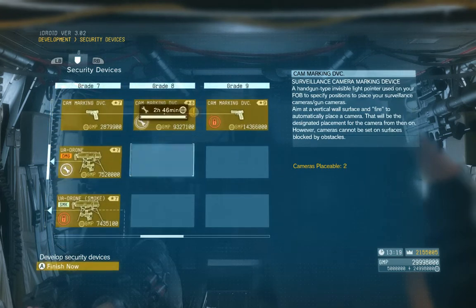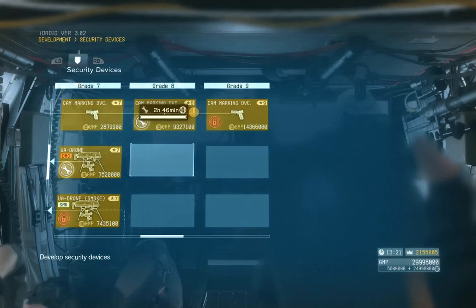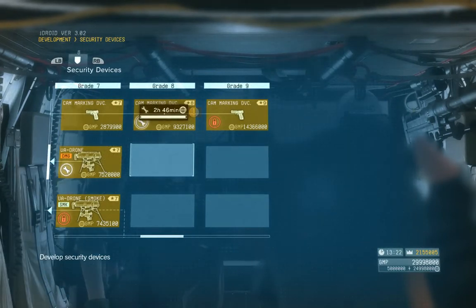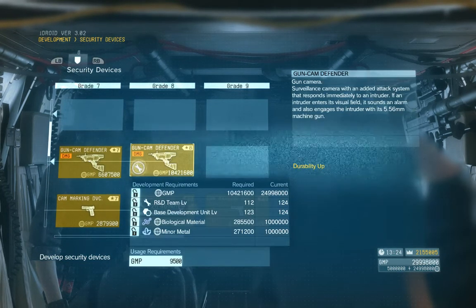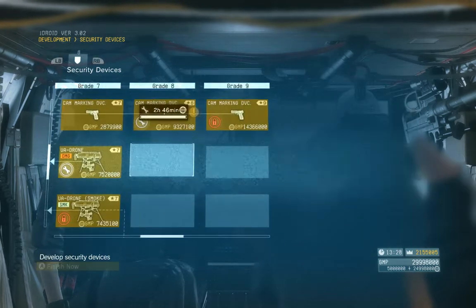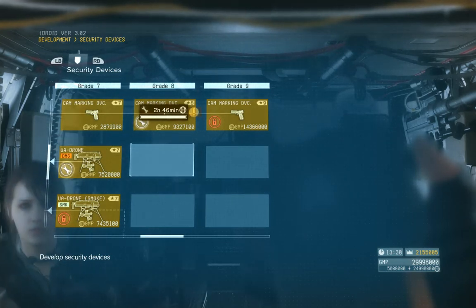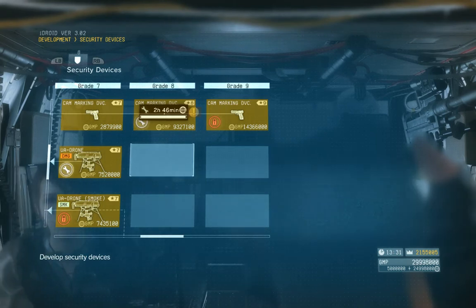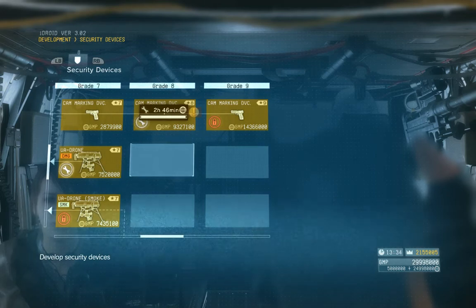The biggest reason this matters is that FOB security settings are standardized across all players. A dedicated attacker already knows where all the cameras are, where all the mines are, and what the troop movements look like — they're used to skirting around them. This way, you can creatively choose where to lay out a few surprises. I'm not going to say it's a game-changer or that it'll stop your FOB from ever being attacked again.